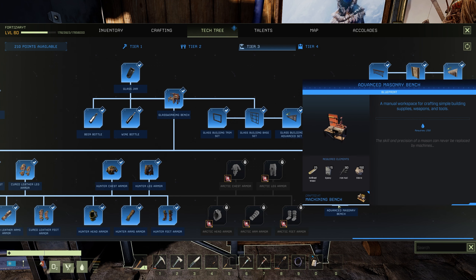It will cost you to craft 25 refined wood, 15 epoxy, 80 nails, and 150 stone, and it's craftable on the machining bench. It's really cheap in all fairness.